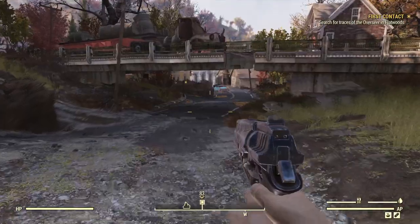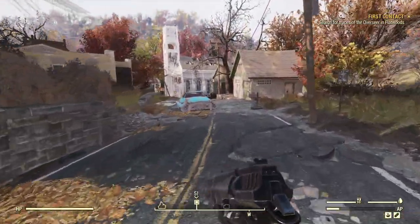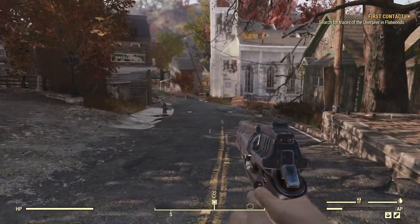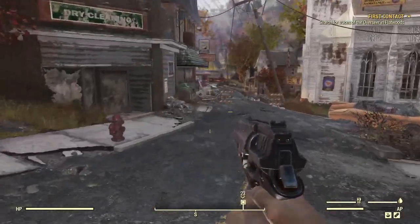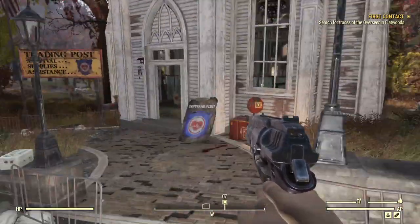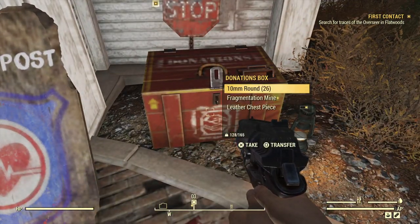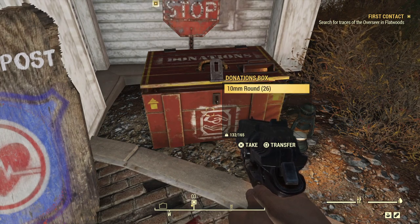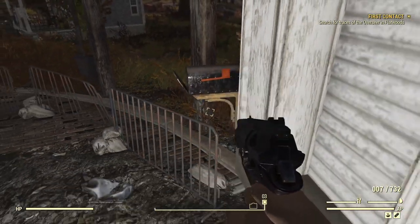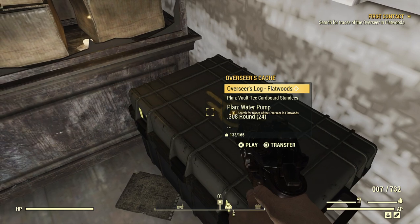For now, we're going to go ahead and sprint down to the church, because that's where the Overseer's stash box is, as well as a vendor. You're also going to find that Flatwoods is home to all of the various crafting stations you may need. We'll take that. I don't think we really need any more 10 mil ammo — we've got plenty. Gold flip-top lighter is good.